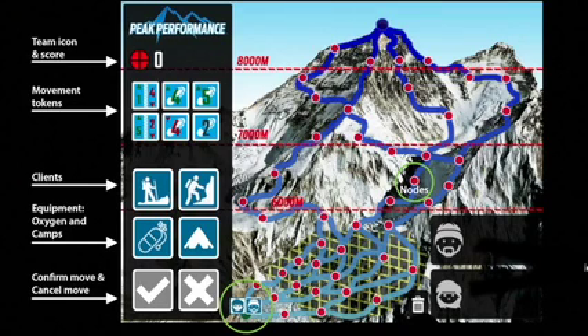Over to your right are your guide inventories. The two guides are currently positioned at base camp. The spaces on the mountain are referred to as nodes. You can move clients, equipment, and guides around the mountain.